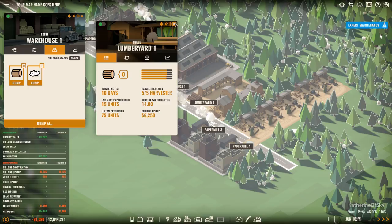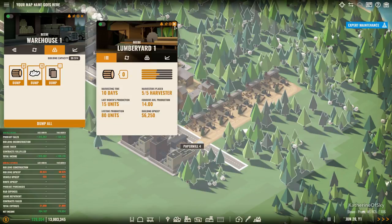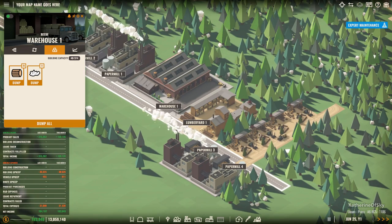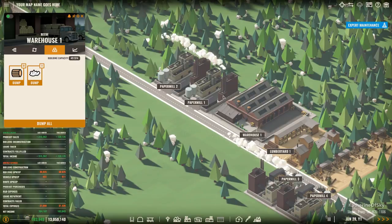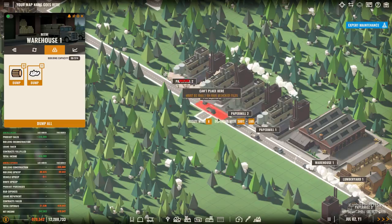Either we can go to the lumber yard and temporarily turn off the production with the slider - toggle the building on and off and they will halt their production. Or you can manage the ratios by maybe deleting one or more of these buildings so it doesn't produce as much - like overproduction. Or you could make more of these paper mills to consume the excess.